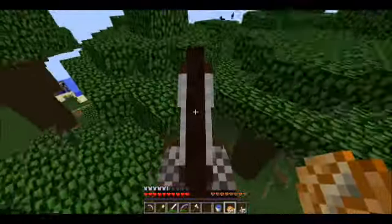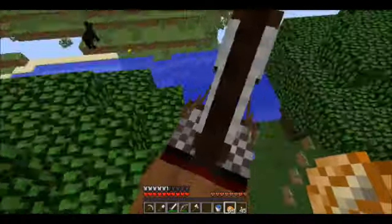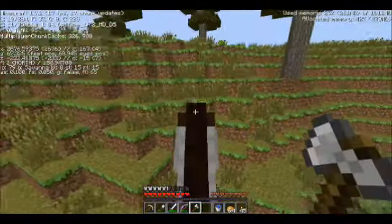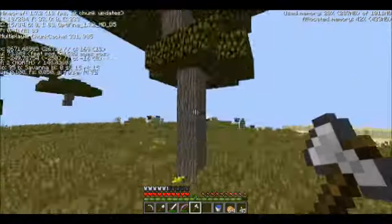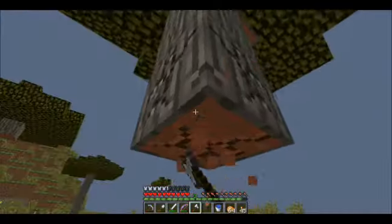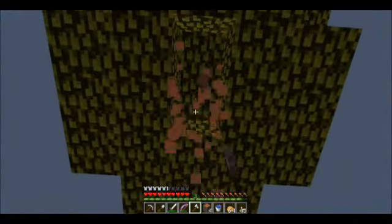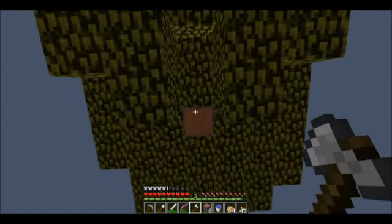I'm just going to journey on — if something exciting happens I'll show it, if not this will be an incredibly short episode and I'm sorry. And here we've come across the savannah biome — I keep calling it the acacia biome for some reason. We're just going to go and grab as many saplings as we can.